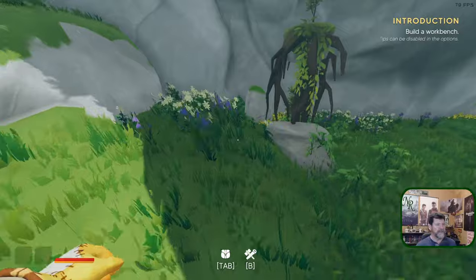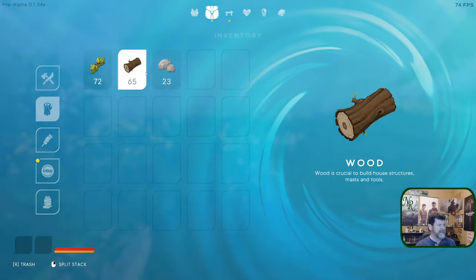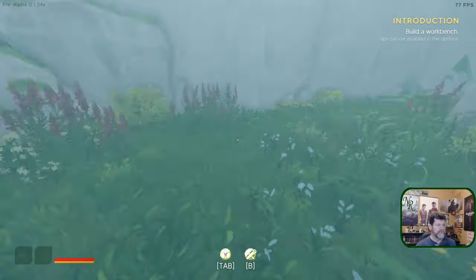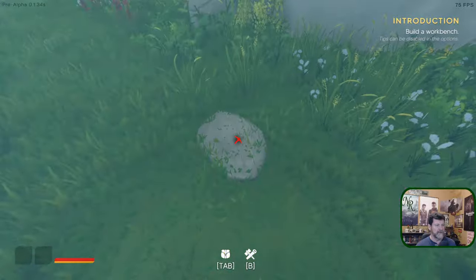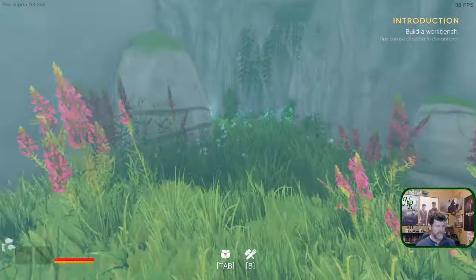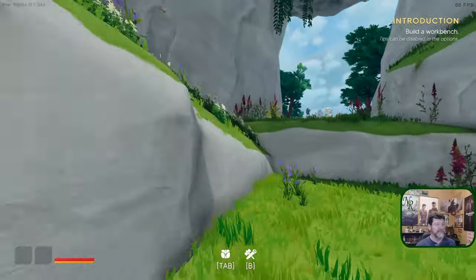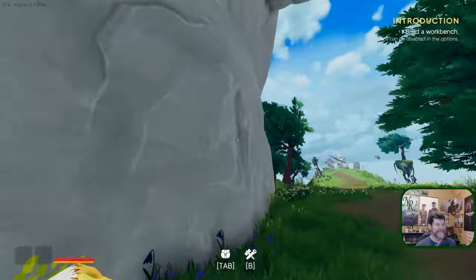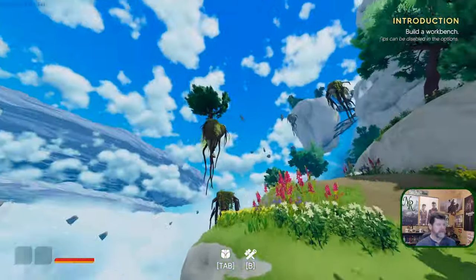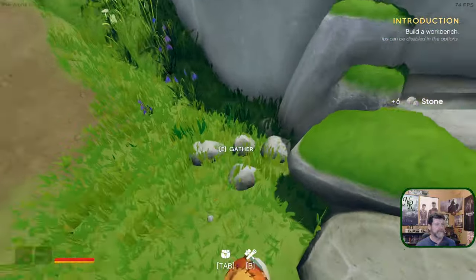Right now we're just gathering enough materials to do some things. I've got 23 right now - let's get up to like a hundred of each, that's probably enough to get us through the basic stuff. I'm going up the hill - yeah, floating trees. I don't know what is with gravity in this place, but it is what it is.